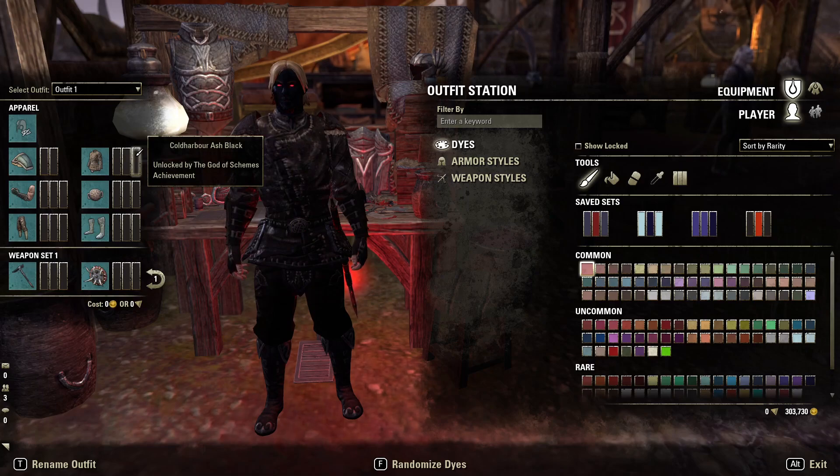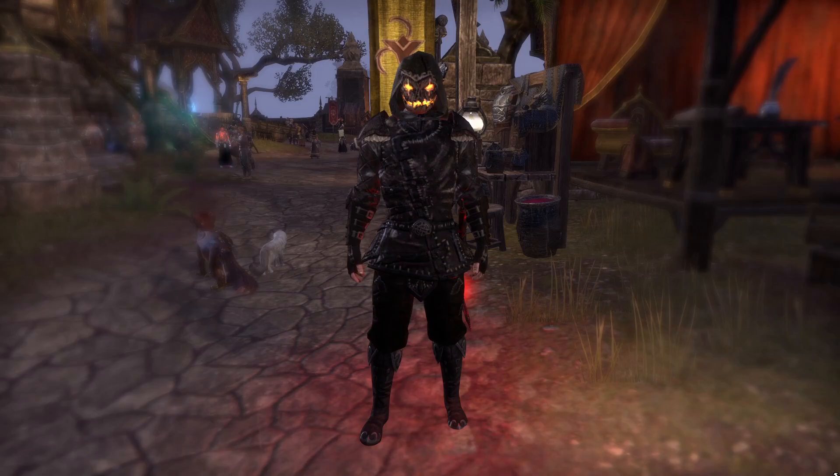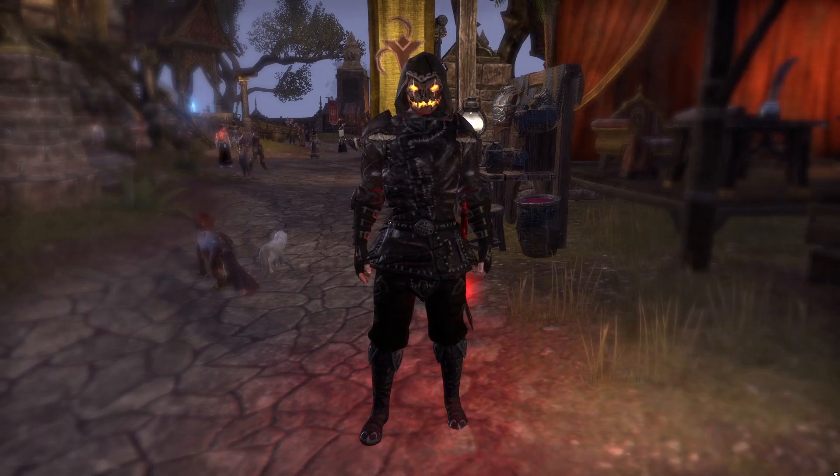The entire outfit will be dyed in Cold Harbor Ash Black to really put some emphasis on the head. I really like this outfit and it shows best at night when you can see the glow from the mask, making it easily seen.